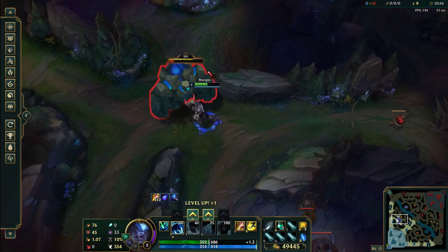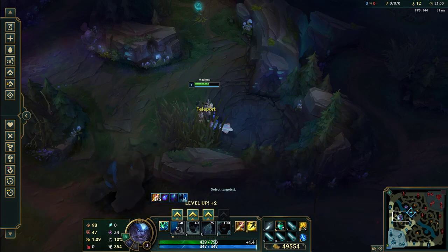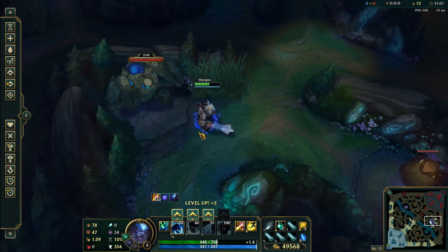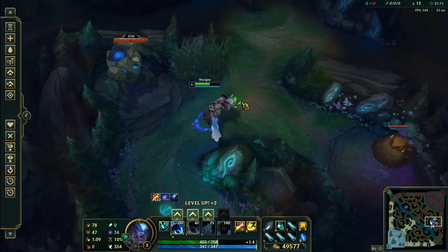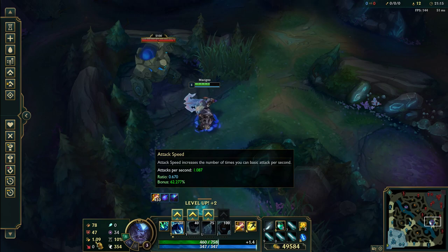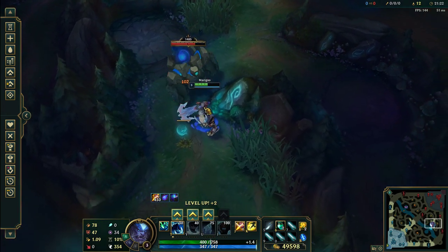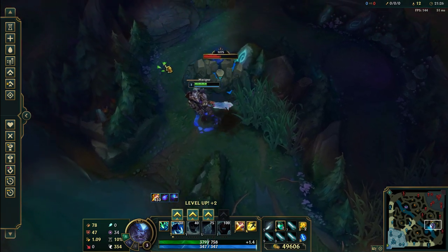You can even do this where you take no hits — it's possible to take no basic attacks from the blue buff. It's not really humanly possible; you will take like one or two, but if you practice really hard you can virtually take no damage and be full HP after clearing if you have this much attack speed. It's really hard, but you can take no basic attacks.